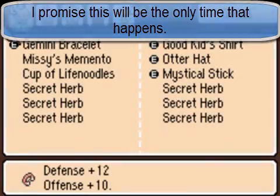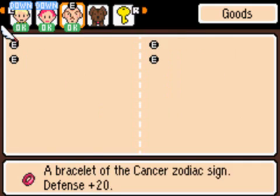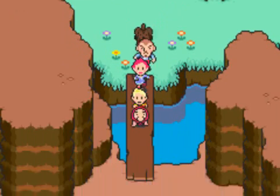I also did some item purchasing and shuffling. As you can see, Lucas has the Memento and a bunch of healing items. Kumatora has some revival items, Duster has a crap load of grilled chickens, and Boney has some Pencil Rockets, which make him a bit more useful.